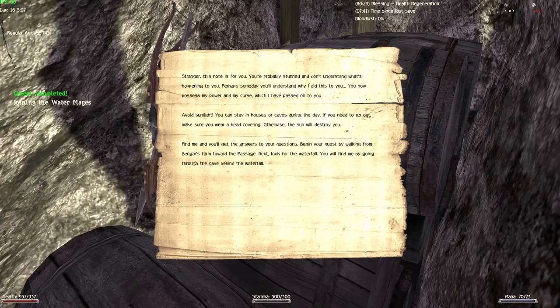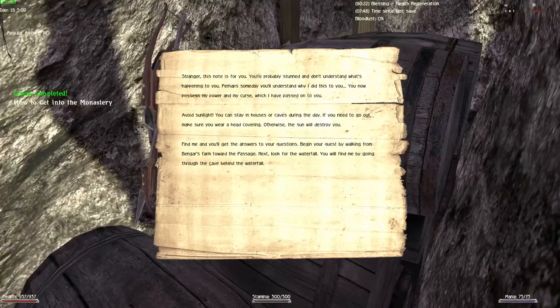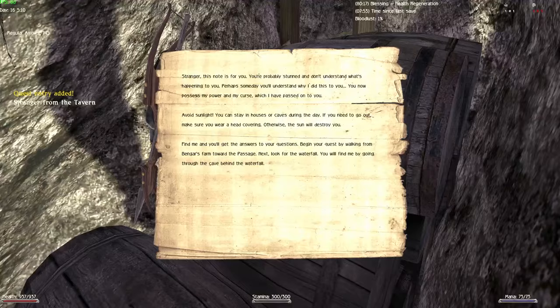The note continues: 'Avoid sunlight — you can stay in houses or caves during the day. If you need to go out, make sure you wear a hat covering, otherwise the sun will destroy you. Find me and you'll get answers to your questions. Begin your quest by walking from Bengar's Farm towards the passage next to the waterfall. You will find me by going through the cave behind the waterfall.'